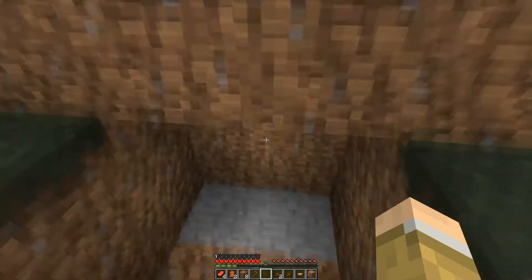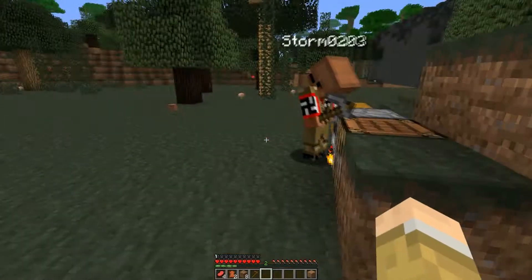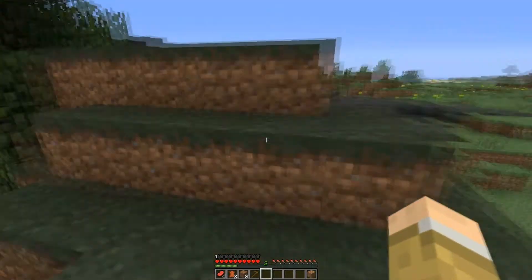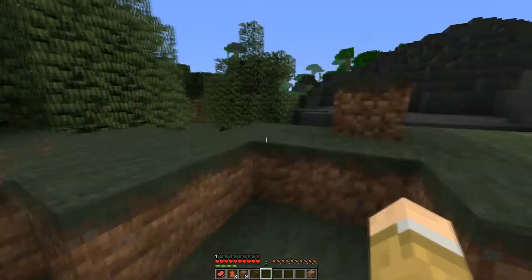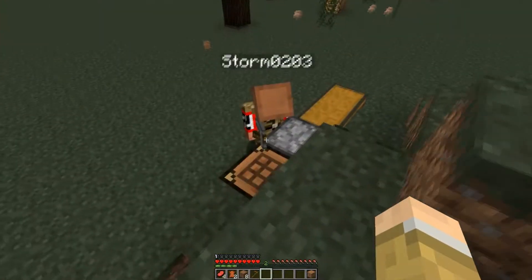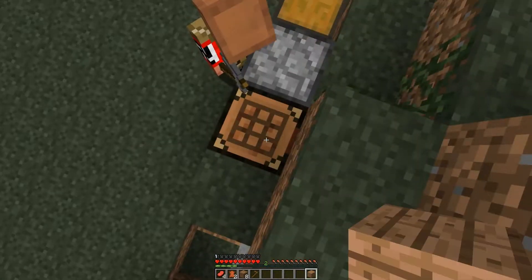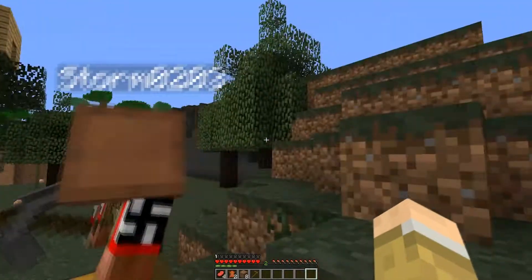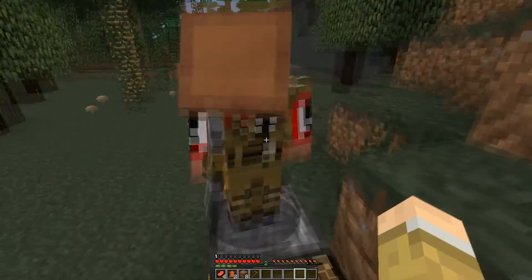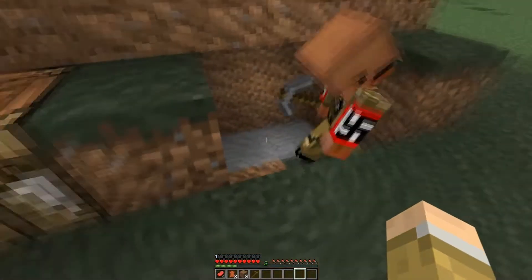That'll create ten bowls. Did you know that in 1.3 buckets are stackable? That excites me a little bit — it entices you to upgrade. I see a nice little water source over there. Ten buckets. I put one into Not Enough Items accidentally and it destroyed it, so I don't feel guilty about respawning it.